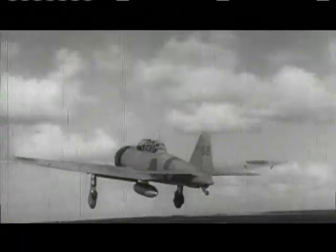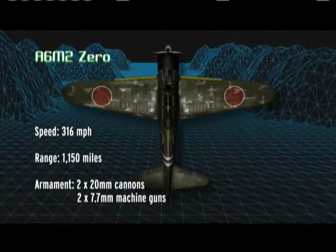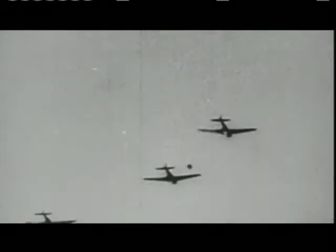The Mitsubishi A6M2 Zero was deadly from the start. In its first four months of operation over China in 1940, the lightweight, maneuverable fighter scored 59 kills against no losses. Through the early months of World War II, Japanese aerial victories mounted. The 300-mile-per-hour Zero, codenamed Zeke, was the most capable fighter in the Pacific — capable of engaging and defeating land-based enemies, a situation for which America and Britain were totally unprepared.